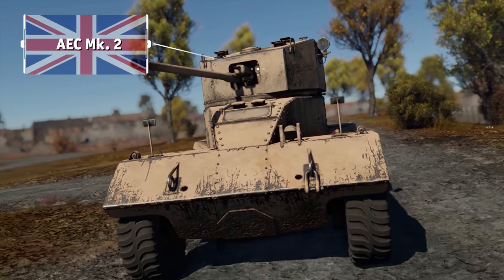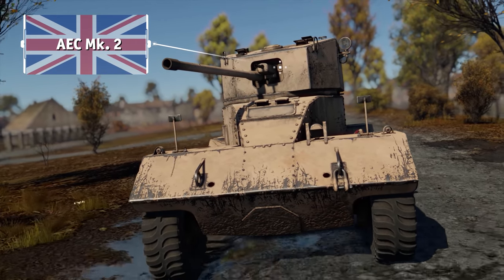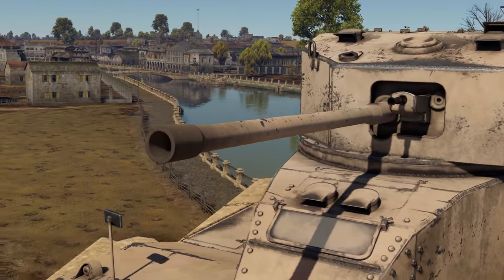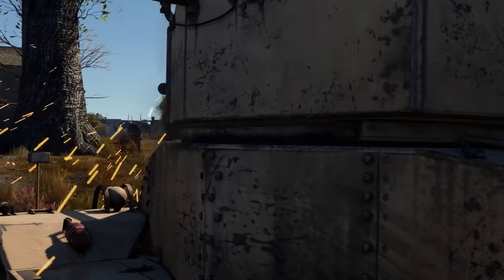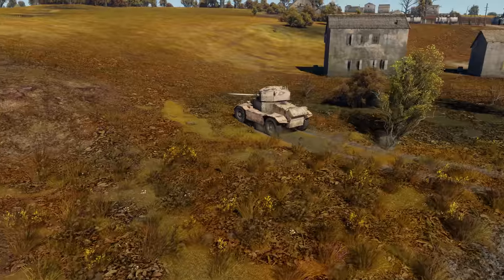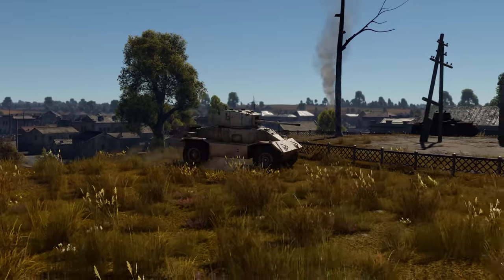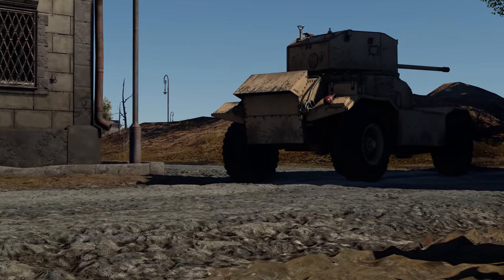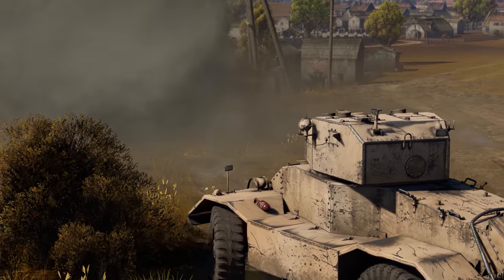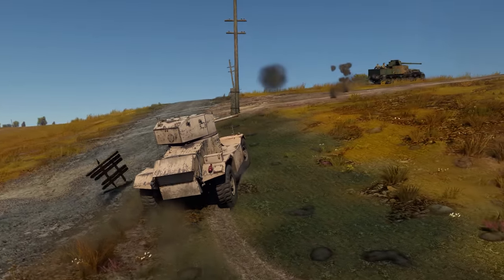Then we have the AEC Mark II, a gift vehicle found in the British tech tree. Thanks to its 57 mm gun, it can take on any tank, including the heavies. Furthermore, being a proper armored car, the AEC Mark II is very mobile — mostly on even terrain, though. It's not that fast in reverse, but if you find yourself in a bit of a pickle, there is an option to deploy smoke to disengage safely and escape.